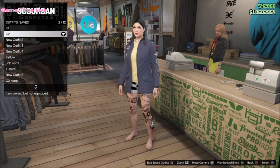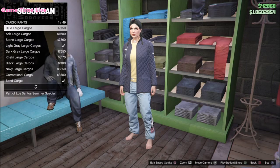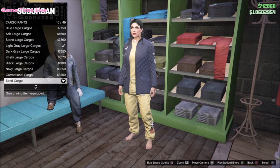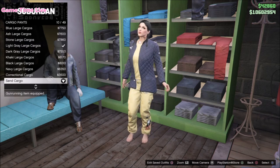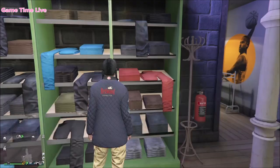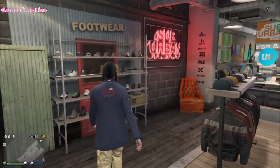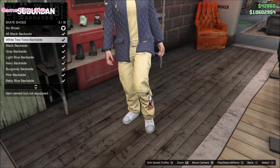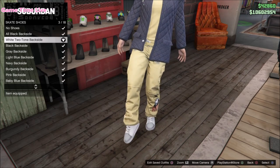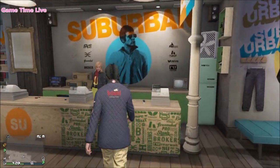If you have that saved, you now want to grab yourself the green racing suit and save that on slot number one. Then on slot number two you need the c2 keep outfit — I made a separate tutorial on that, so the link will be in the description box below. Before you save this, make sure that you apply the sand cargo pants and put on the white two-tone backside skate shoes, then save this on outfit slot number two.